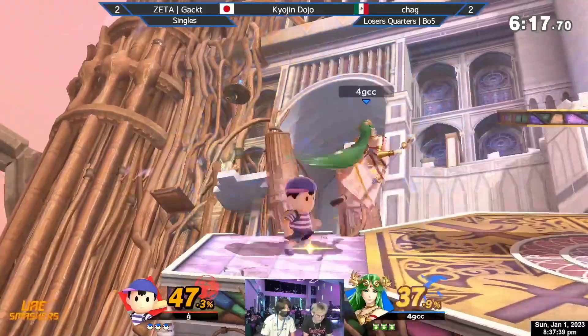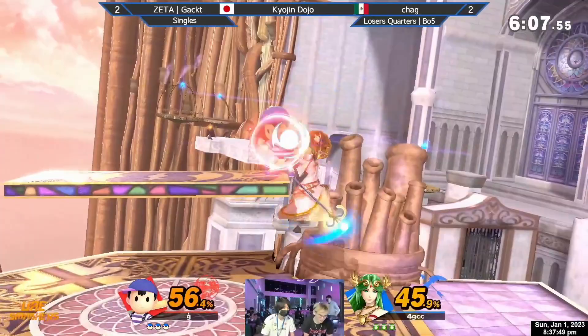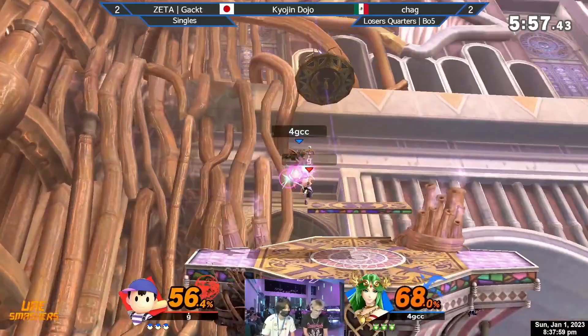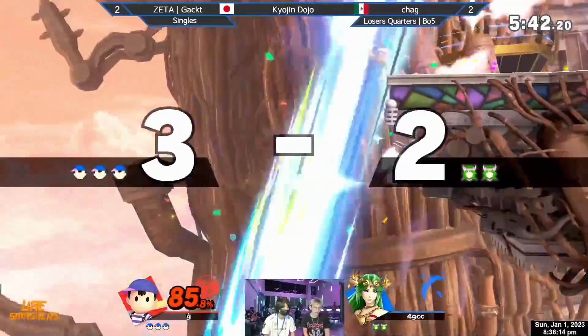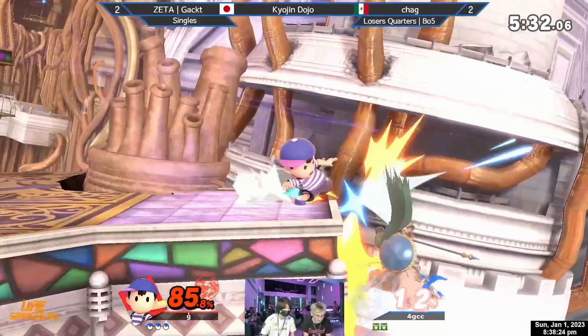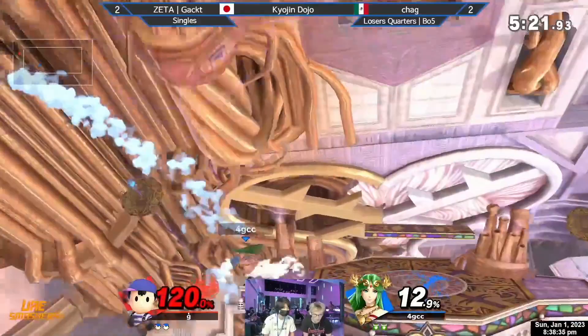Palutena is a very fundamental-based character at this stage in the meta — she has to wait for air dodges and whiffs, really only whipping out attacks she knows will hit to apply safe pressure. She can't just nair willy-nilly like she used to, especially against a small character like Ness where it's very difficult to land, and with as good a punish game as Ness has. I can't think of a better stage or better music for this losers quarters final game five. I have no idea who's going to take this, but I'm real excited. Had Chag hesitated for a frame longer on that platform situation, that could have been an early stock for Gacked into this game — but Ness's high damage output is just devastating Chag so far.